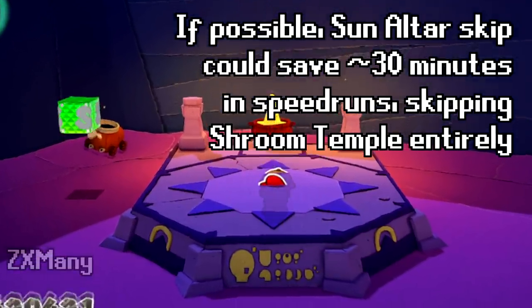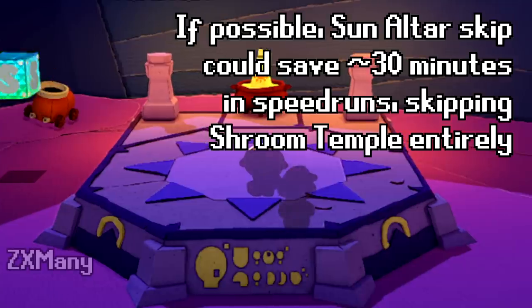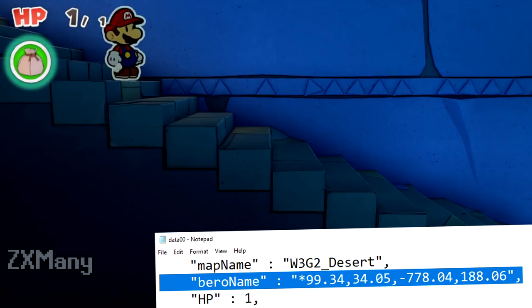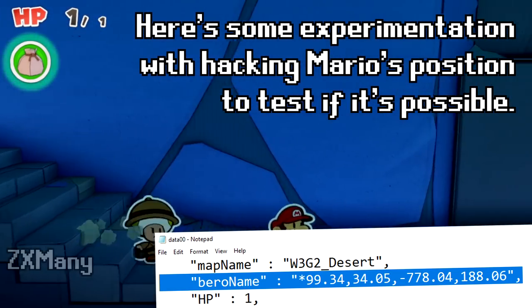If possible, Sun Altar Skip could save about 30 minutes in Paper Mario the Origami King speedruns by skipping Shroom Temple entirely. Here's some experimentation with hacking Mario's position to test if this is possible.